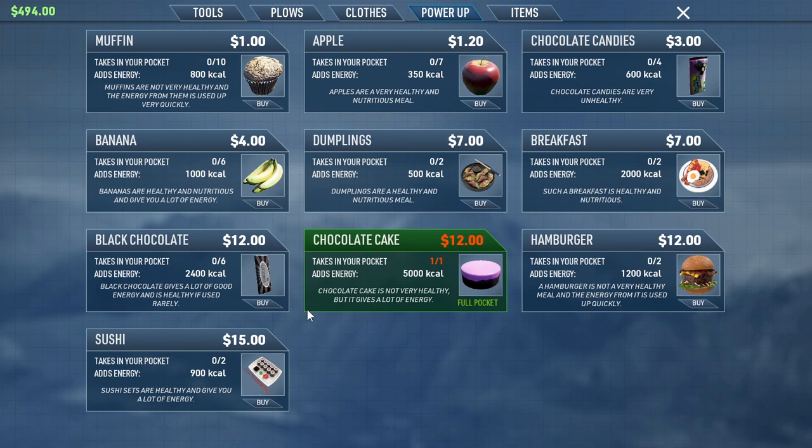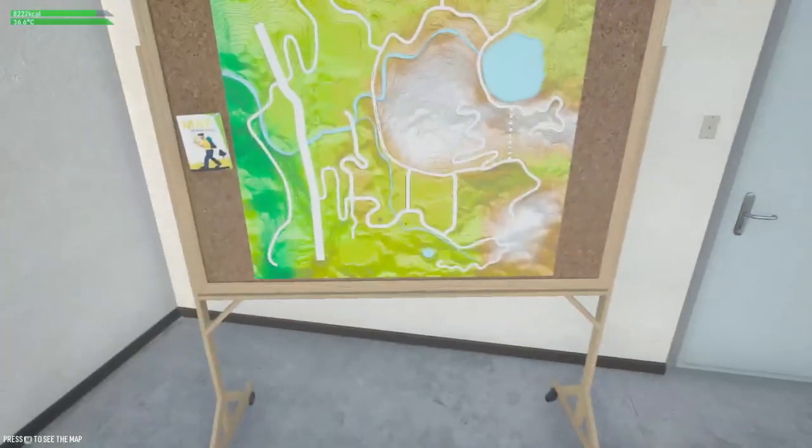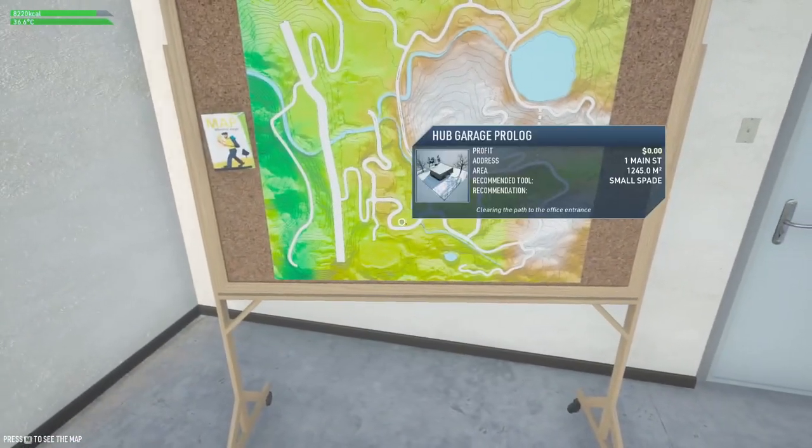There's all sorts of stuff now — I'm definitely going to buy another chocolate cake because you get the best bang for your buck. Black chalk — which I think means dark chocolate — gives a lot of good energy and is healthy if used rarely. Interesting. So we've finished this mission.